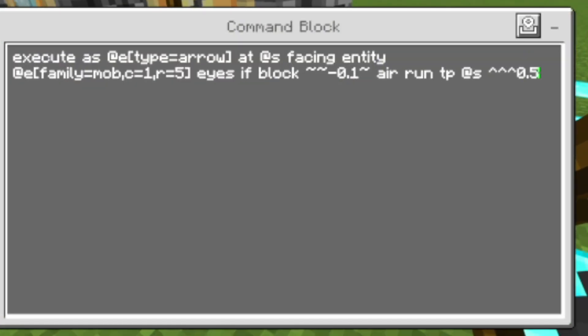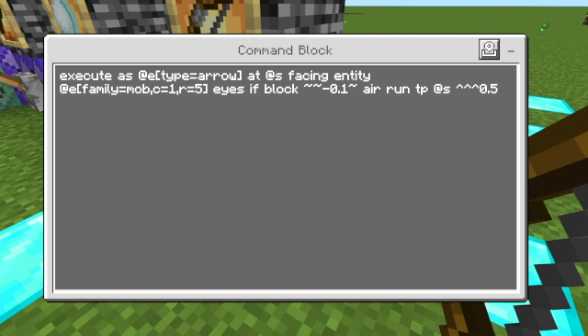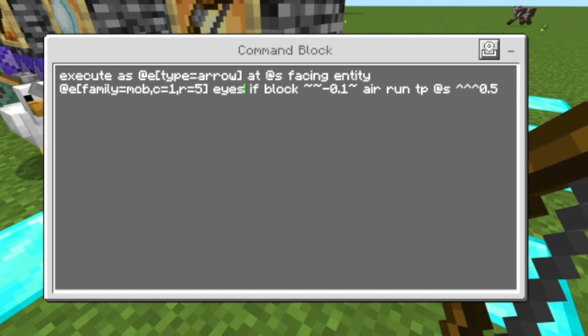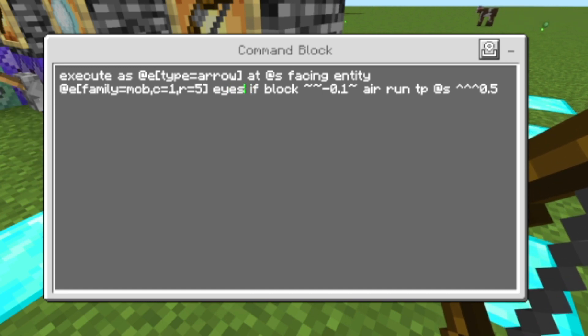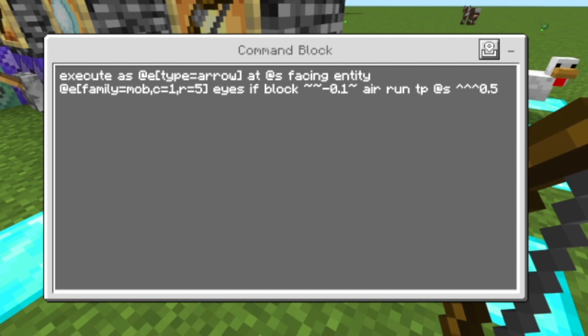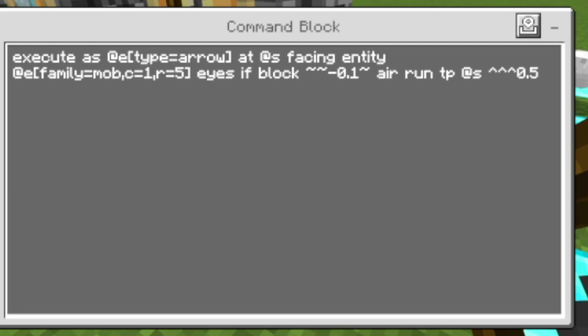So that's the command. If you want to target the entity's feet and not the eyes, then replace 'eyes' with 'feet'. This if-block is not essential, but I would recommend it so the arrow doesn't fly off like that and then goes towards the next entity.